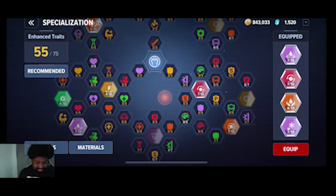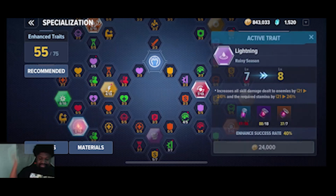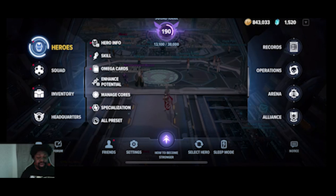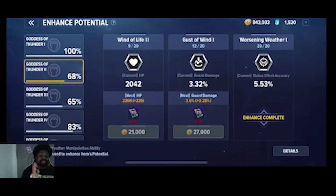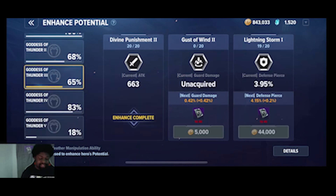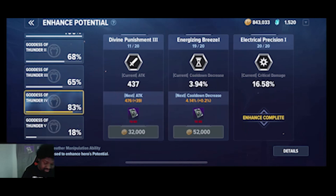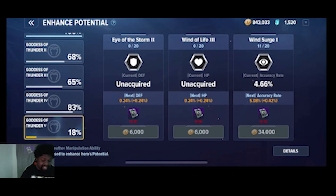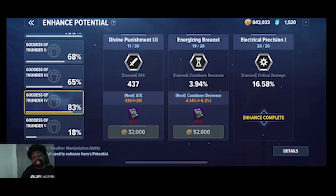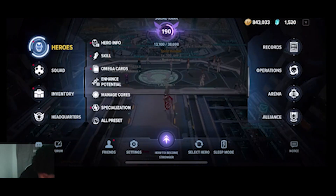As a Storm player you figure out what you want. As you can see I didn't even have all skills at 10/10 — this is a budget build. For enhanced potentials, don't worry about the size effect accuracies. Invest into defense pierce, cooldown, critical damage, and accuracy rate. Then knock up your attack with remaining points, and if anything is left over throw it into HP — you just want to stack as much HP as possible.